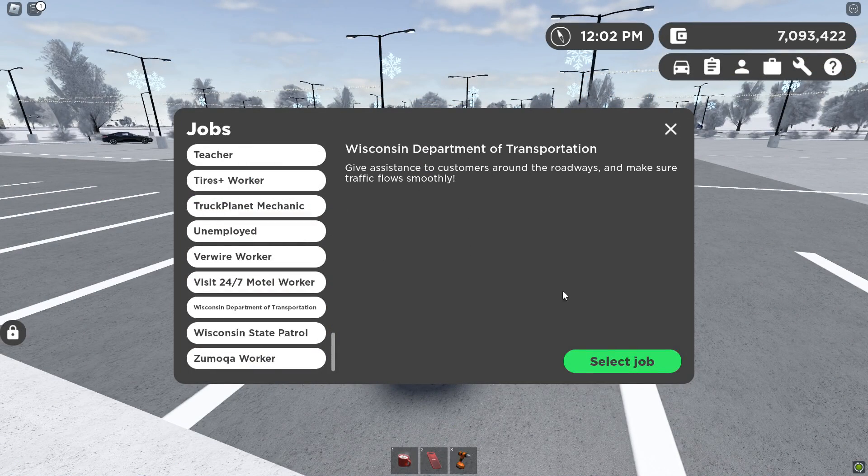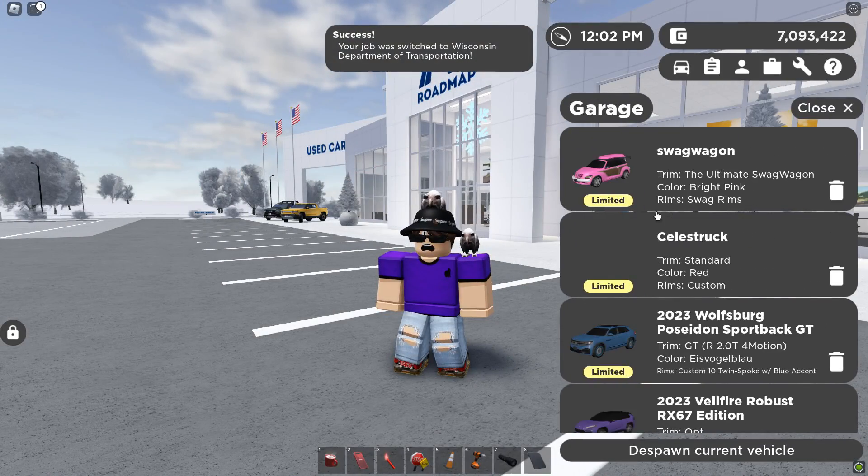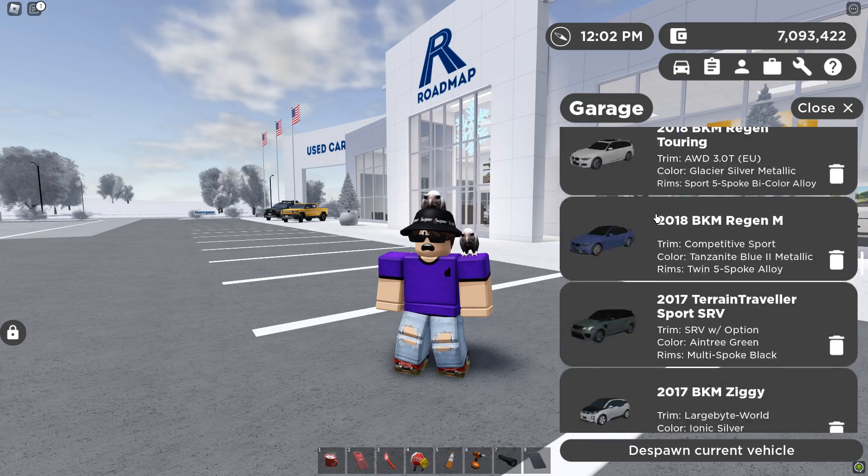The second step is going to be to select the Wisconsin Department of Transportation job. Now that you have your job, you're going to want to spawn in your tow trek.